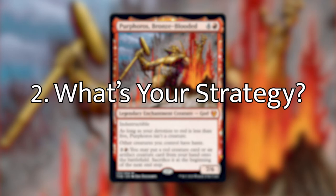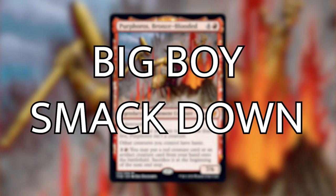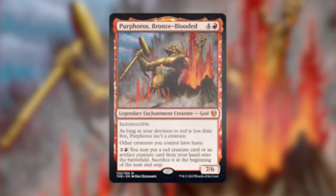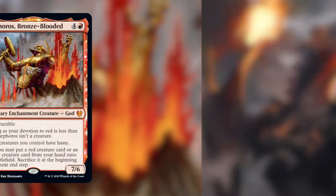Step two: what's the strategy? The name of this deck, which also illustrates the strategy, is Big Boy Smackdown. We're going to pack a lot of big red and artifact creatures into this deck and smack our opponents for a heck of a lot of damage.